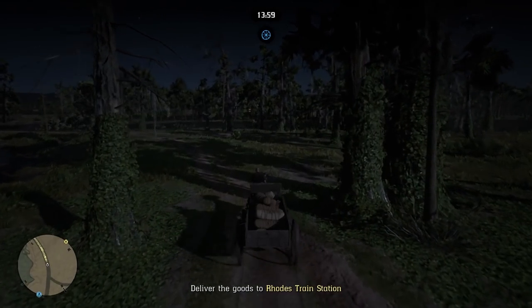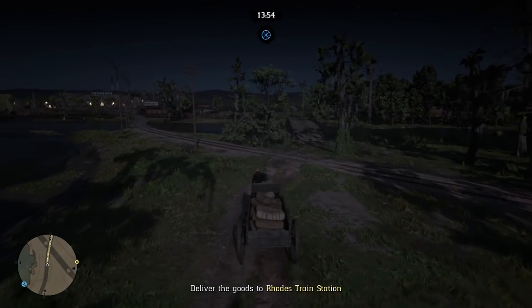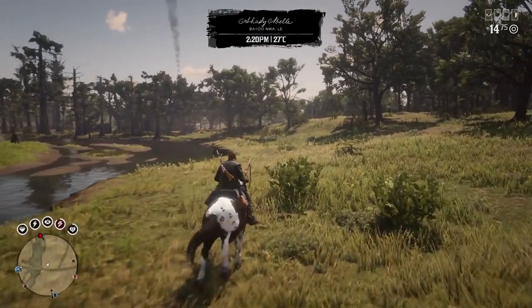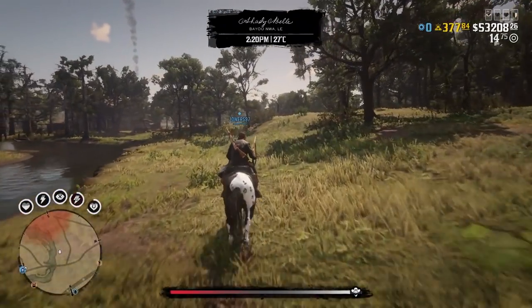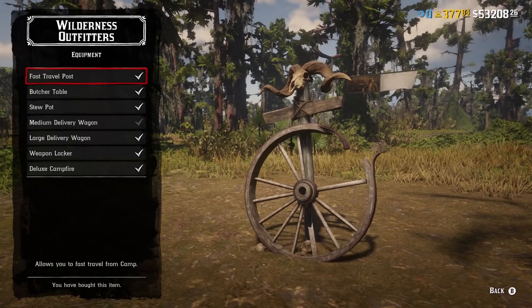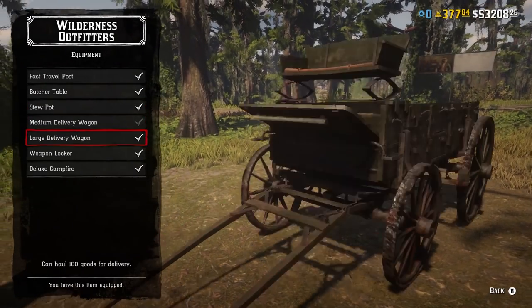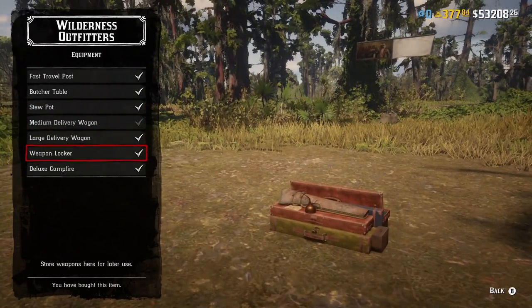Number 38: new types of deliveries for Trader and Moonshiner. Having done these deliveries many times, it's starting to get really boring. Number 39: add dishonorable dynamic events — so far every single dynamic event we have is honorable. Number 40: more camp and property upgrades. There are so many ways the Moonshine Shack and camp can be upgraded, and yet we still only have a few things to select.